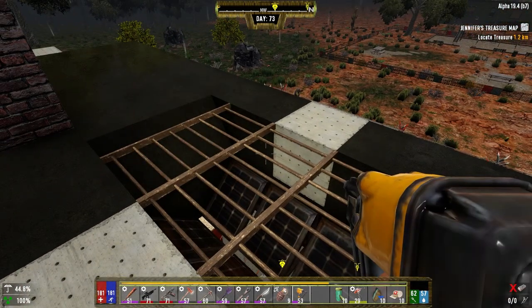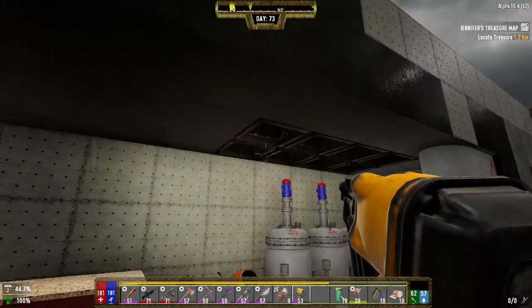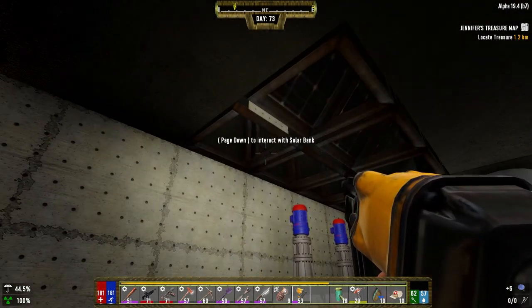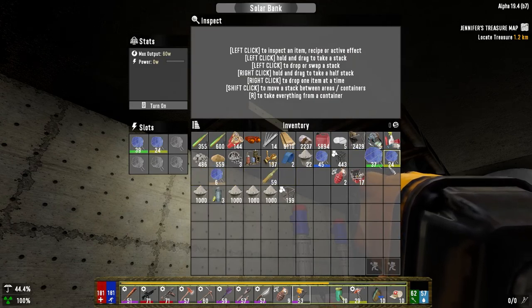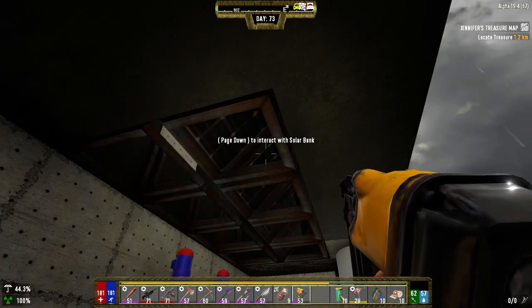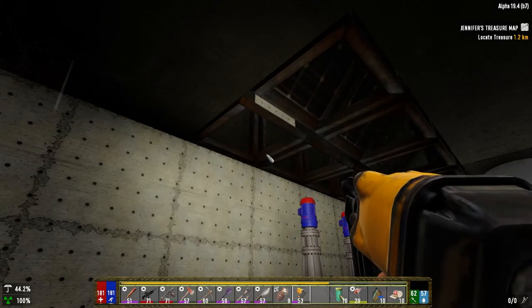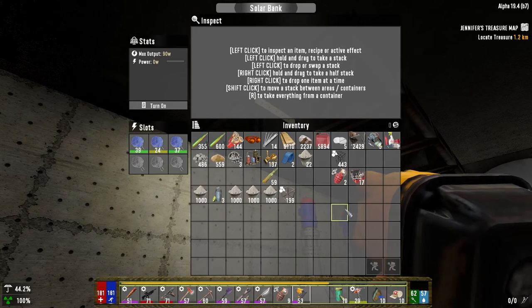I don't have any forged iron I would do right now. You know, I can access it from under here. We're going to put three in each. Let's mix up the strengths of them. One, two, three. And then this one: one, two, three. So it's like 75. Yeah, it's a little more, but whatever. Not much we can do about that now.